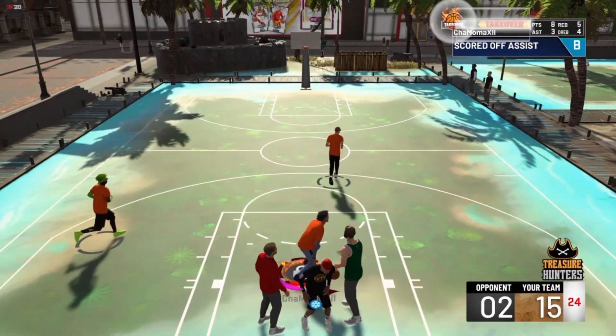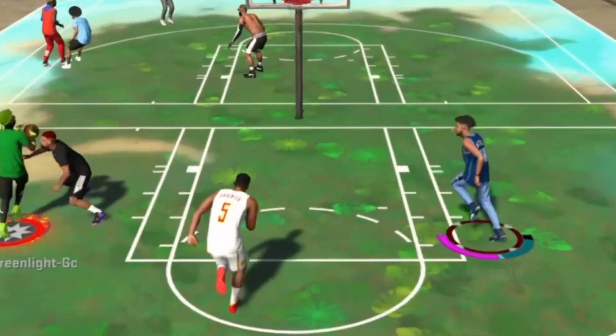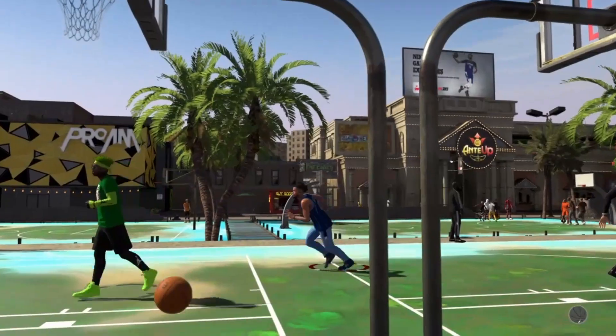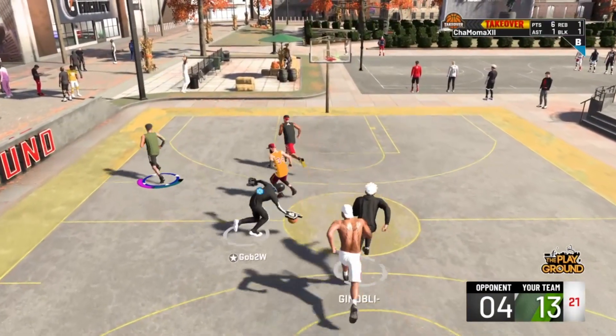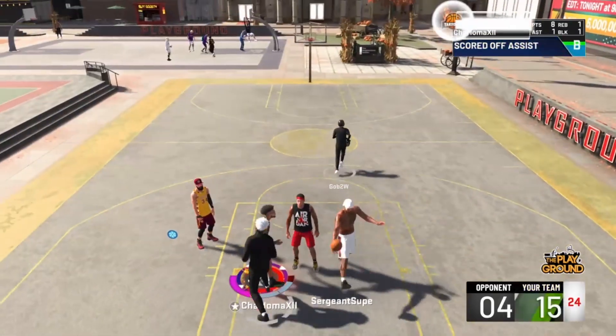So if I have a 60 tendency, it's like a 60 out of 100% chance that I will catch an oop or end up doing a layup animation. But you can change that with one simple thing. I'm going to show you in this video — as you see, I'm going crazy with the oops. My perimeter lock has an 83 driving dunk, just keep that in mind. This is my 99 overall perimeter lock.